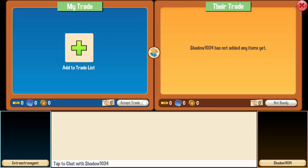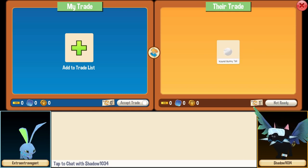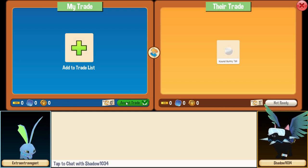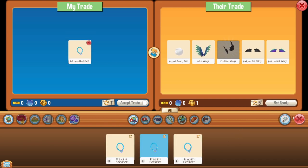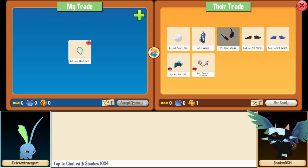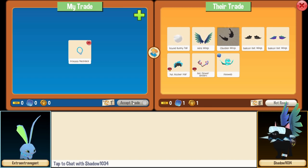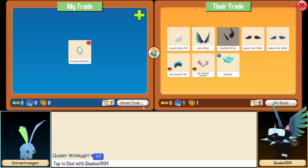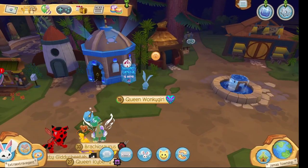All right everyone, we've got our first trade request — we're gonna see if they actually want to give us anything. They're giving us a round bunny tail. Maybe I'll put the princess necklace on trade. Oh, they're giving us lots of stuff — this is great. Ooh, we can definitely trade this stuff for something cool. Are they gonna troll us or something? Of course, it was a troll. Well, back to the drawing board everyone.